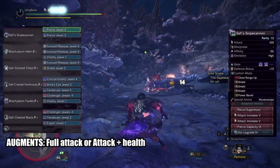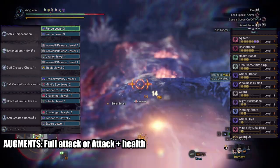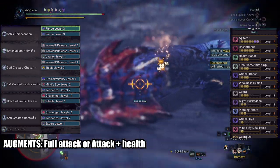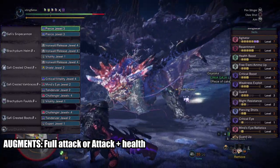Now for the Savvy Snipe Cannon, it's looking sexy — you'll be able to max out agitator and resentment while having Mines Eye. This is Guard 3 once again, but if you want you can sacrifice health boost 3 and easily turn it into Guard 5 with health boost 1 — your choice. Gun augments are also your choice: one attack and one health, or full attack.